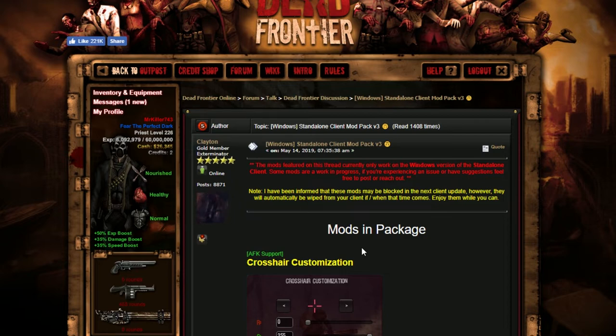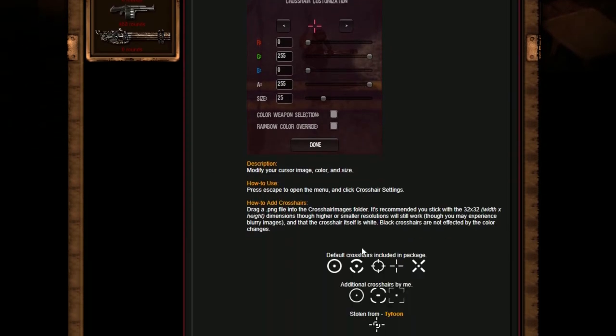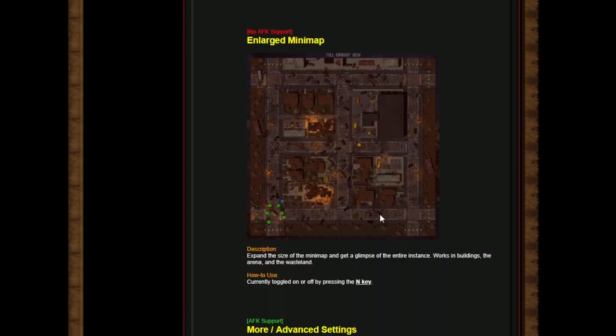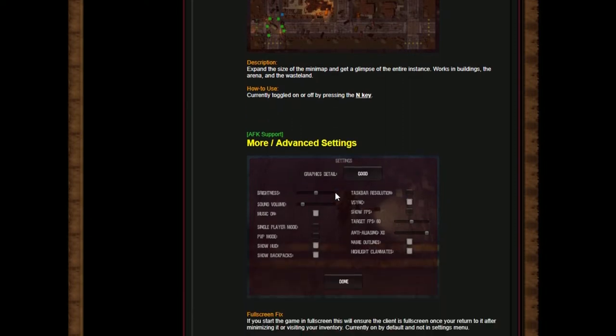I gotta give a huge shout out to Clayton. He's been around since the beginning of Death Frontier 2D or 3D, and this guy has been doing so much for the community. What he's done with the game and the mods is amazing. There's this enlarged map that can tell you everything about the area you're in — very helpful. It's currently toggled on by the FN or N key, and then there's advanced settings with FPS and anti-aliasing.